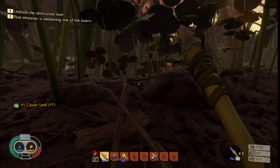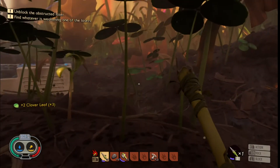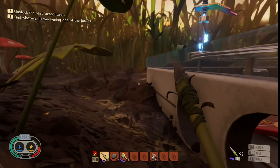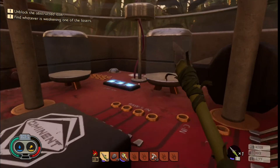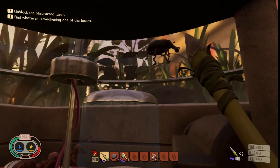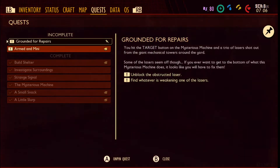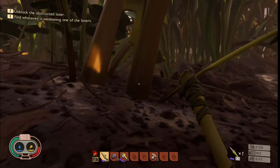Oh yeah clover leaves, let's go — there's probably more right here. Whoa, that's an ant! What happens if I don't attack you — are you friendly if I don't attack? Find out whatever is obstructing the laser. Oh man, this is insanely creepy. Let me check this. Unblock the obstructed laser — I don't know where that laser could be.